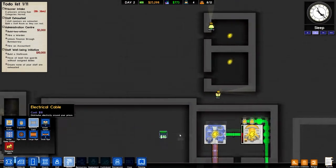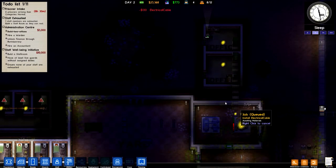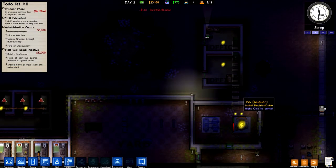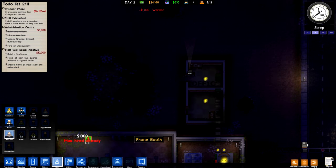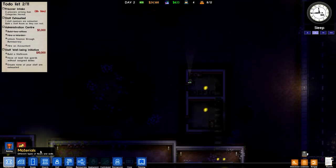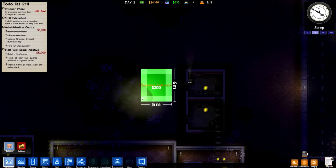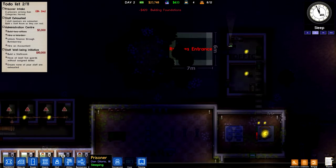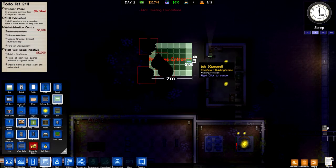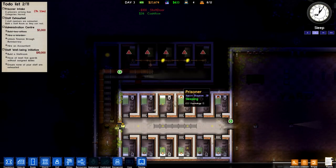I somehow totally forgot about these up here — the offices need power as well. We're also going to take this opportunity to go ahead and build a staff room over here. I'll get a staff door on here like that and get all this set up pretty well.